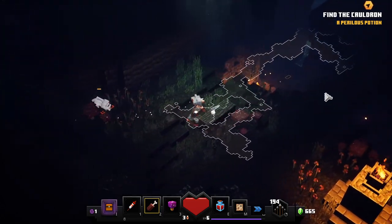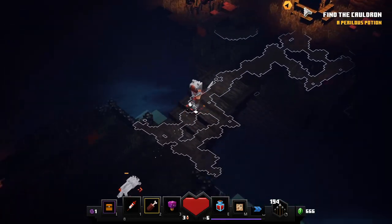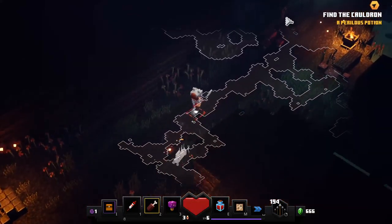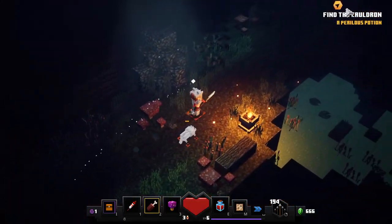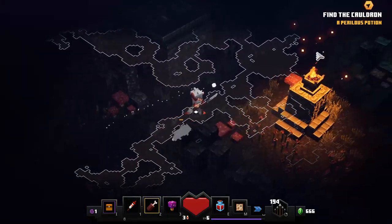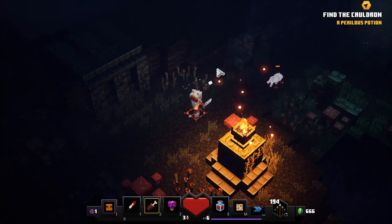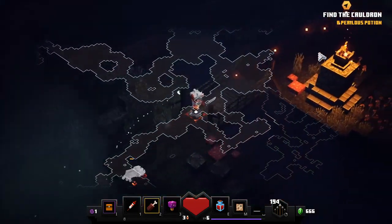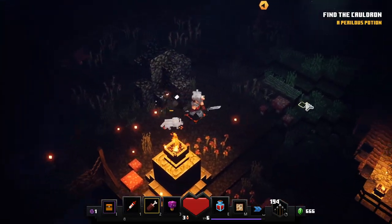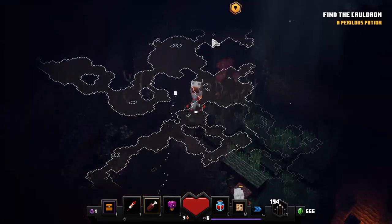I'll salvage the scatter crossbow because I don't really like using crossbows. Checking the map — we've just got that area to go. How many chests have we got so far? We have four of nine, so there should be five more.